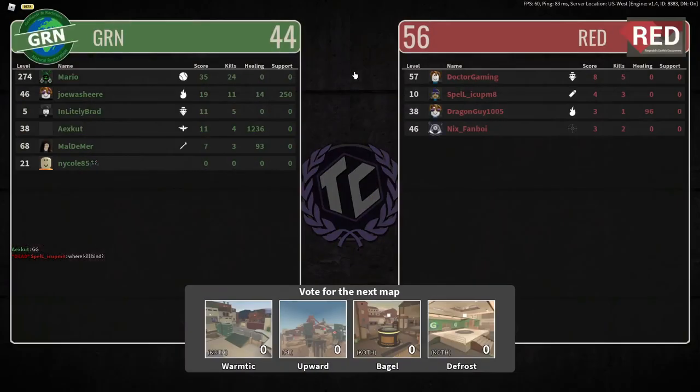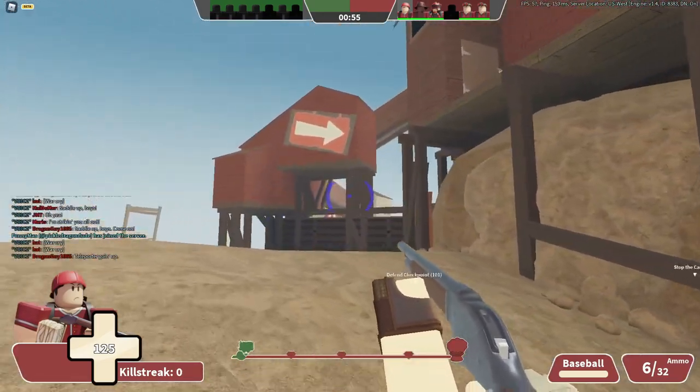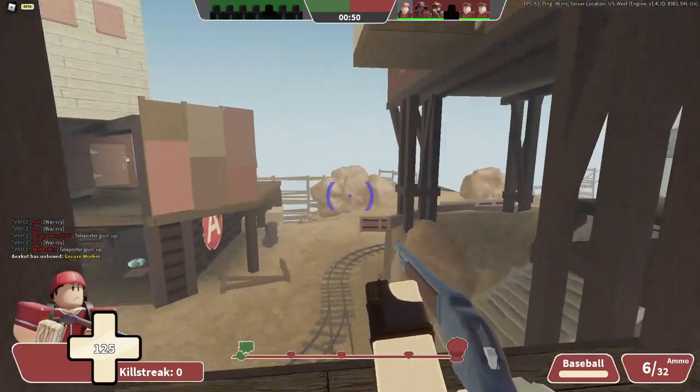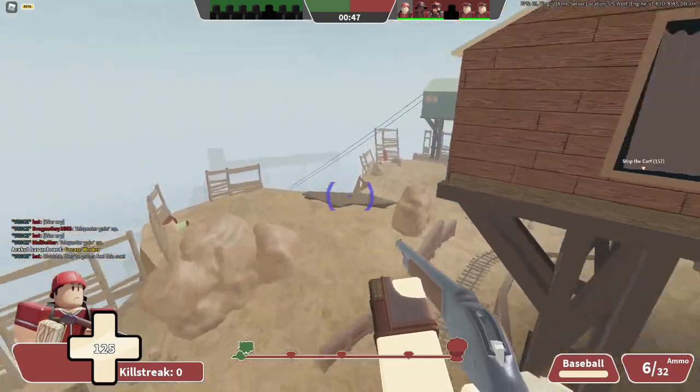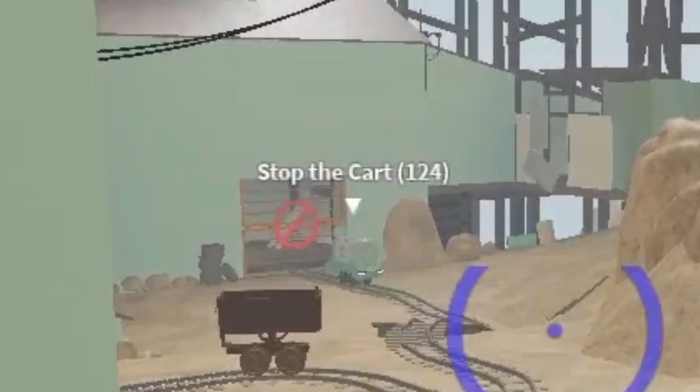Did that engineer just call me stupid? And we are defending. Dude, it's been a while since I've defended on a payload. I don't think I've defended on payload for Typical Colors 2. So this will be interesting. All we really have to do is just kind of make sure they don't push the cart - stop the cart.